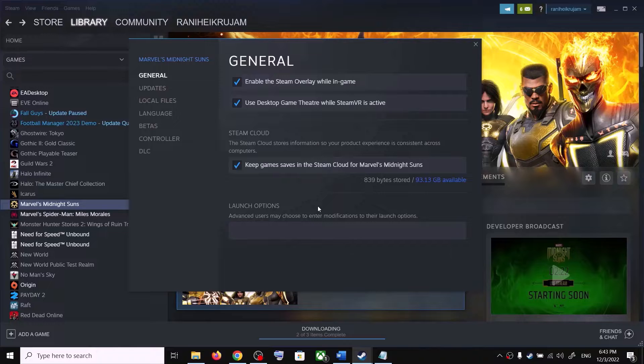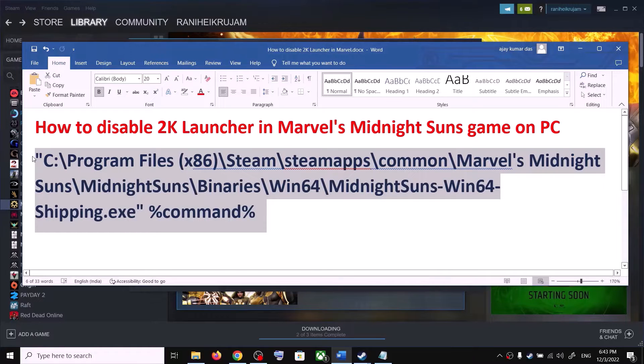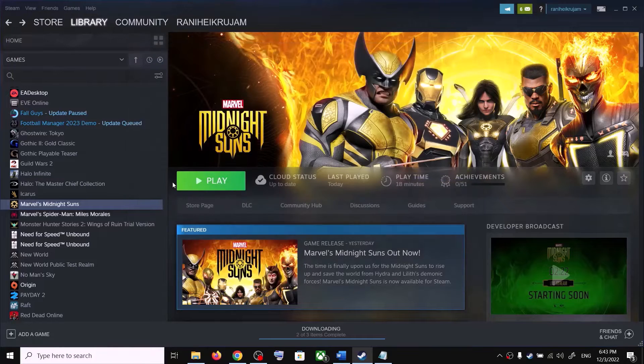If the game is installed in C drive, you can copy this command — the location is provided in the video description. Copy this and paste it in the launch option over here.